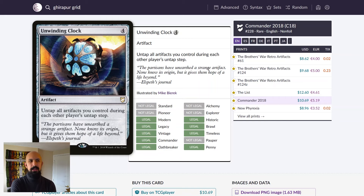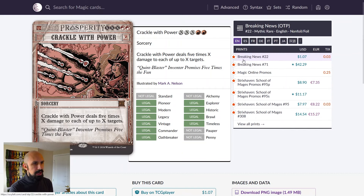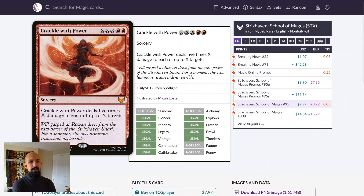As for finishers, Crackle with Power screams out at me as a very fun finisher for a deck like this because of the sheer amount of mana you can pour into it. It's probably not the most efficient win condition to burn out your opponents, but it is a lot of fun and has just been reprinted. The original full art for Crackle with Power is just awesome — I love the flavor text, I love Rowan, I love the powerful spell vibe. The Breaking News version I don't like as much, but sometimes our budgets are around aesthetics.